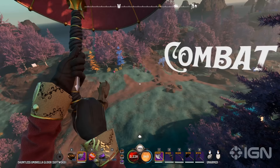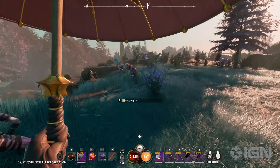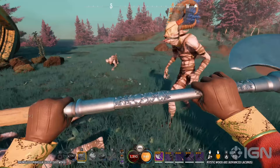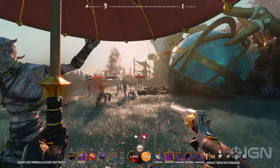Adaptability is key in Nightingale's combat. Quickly switching gear lets you effectively respond to diverse scenarios. Glide into a danger zone with your umbrella, then seamlessly transition to a two-handed weapon for powerful strikes. Block and shove to create opportunities for counter-attacks. When distance is needed, a swift switch to a pistol allows for a quick retreat, enabling longer-range damage.